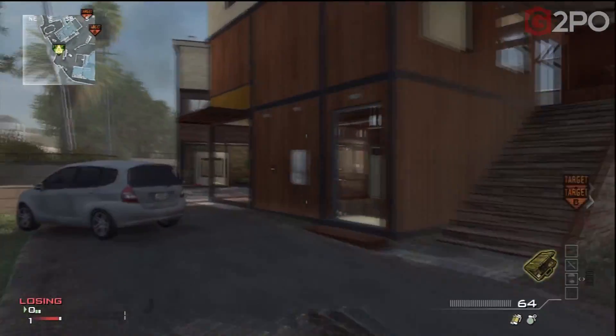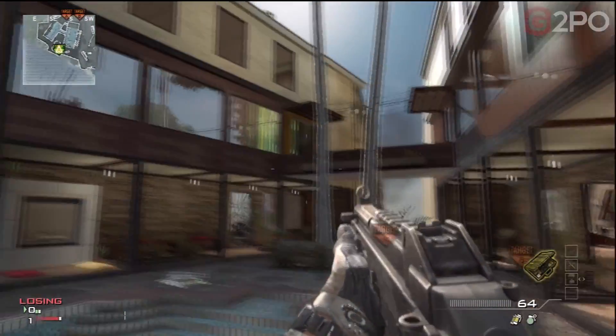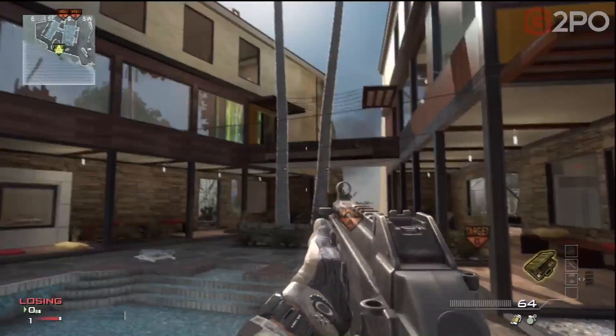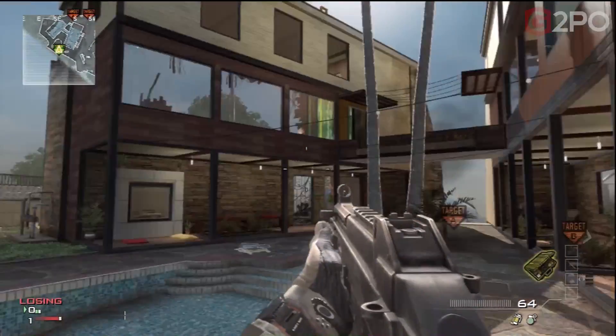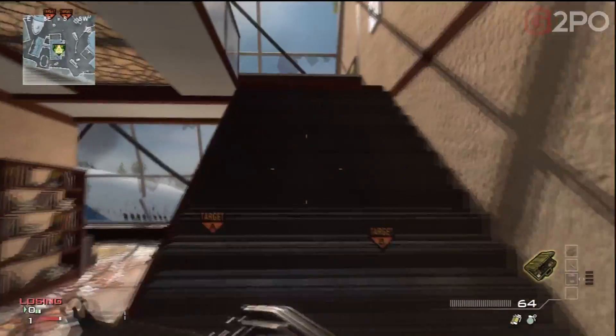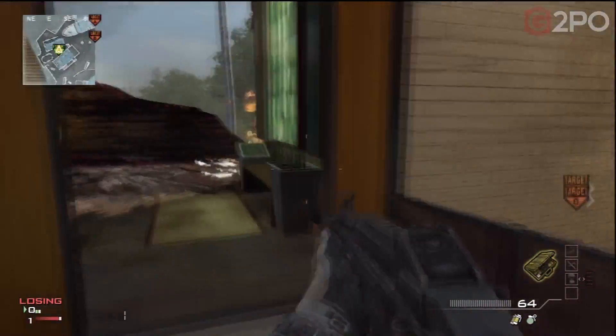You've got these buildings here, and I will do a more detailed walkthrough a little later. This house — it's just connected by that, so you can actually travel from one side to the other. Let's take the bomb up there.